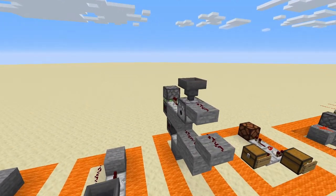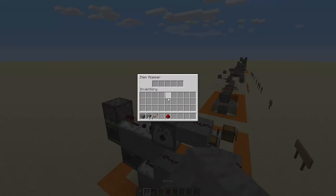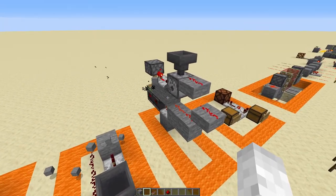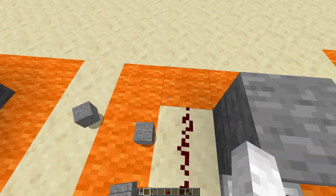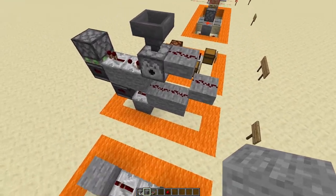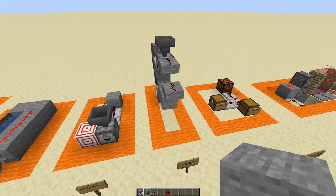This first one is from Ascendance and it is a tileable dropper system whereby if we put something in here it will automatically output everything until all the items are gone. This was a comment on my mob farm episode where I think you'll all agree we had multiple fails and really struggled to understand how to get things working correctly. It's a nice little design if you need to tile it in a one by one sort of block.